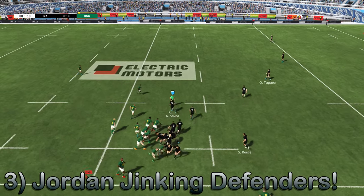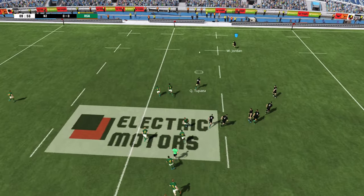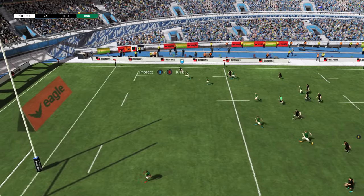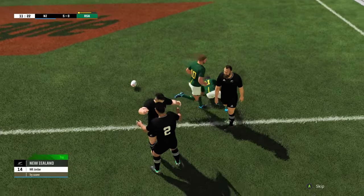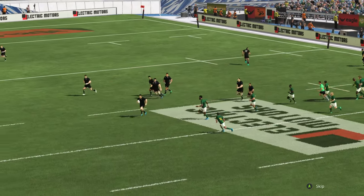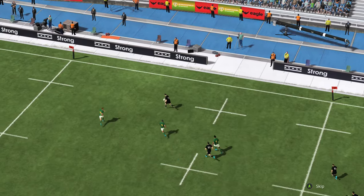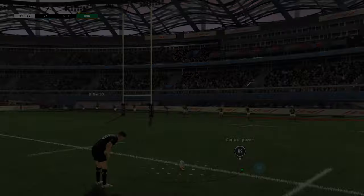The ball spreads out wide as Ardi Sarvea wants to take it on himself — maybe should have given the pass sooner. Aaron Smith to the new boy, Quinn Tapia comes on. Will Jordan finds himself in his absolute happy place with just room and room of space. Can the South African defense get back? They managed to get two tackles, but it's not enough to stop Will Jordan out on that wing. I did think that Andre Pollard actually managed to get back for that one, but just a slip tackle — he's a hard man to stop, an incredibly fast player. Will Jordan out on that wing and Cheslin Colby managed to seal on a second tackle, but not enough. It was Vili LaRue who didn't manage to get that initial tackle — apologies to Pollard for saying he missed that one.